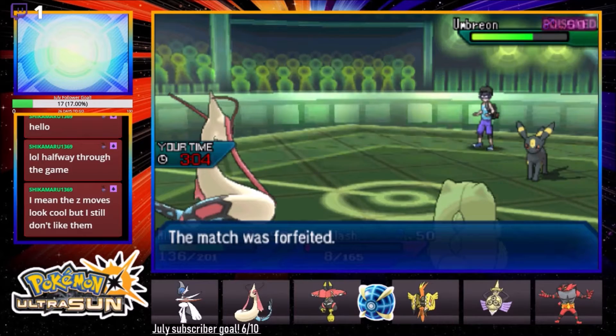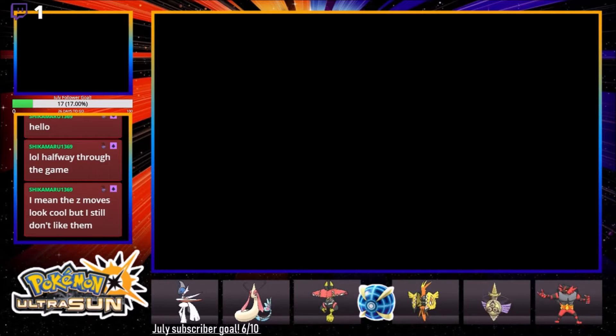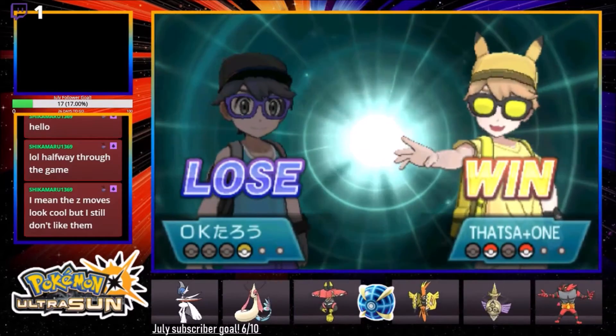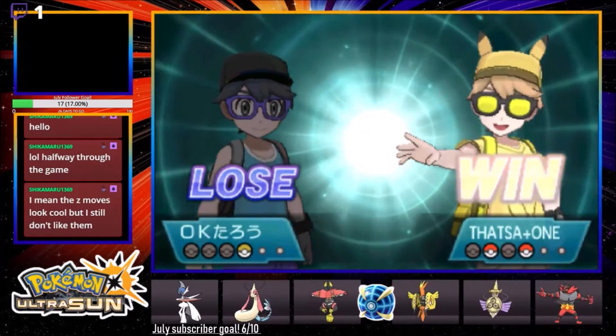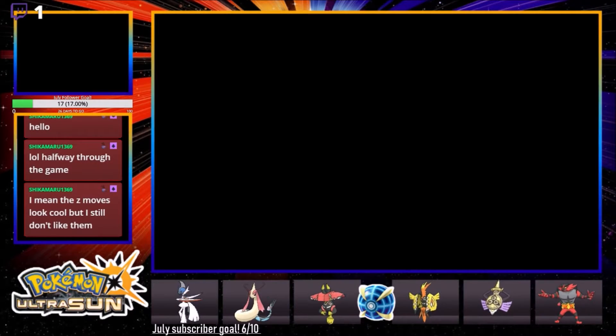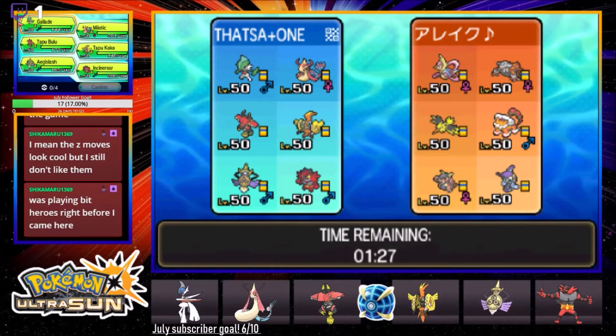I might as well stay in Offensive Stance - if he Snarls into Aegislash he's gonna give us more boosts. And that's a forfeit! We're gonna take that one. That's our first game with this team - pretty good. Gallade totally checked that guy, we denied the trick room. 1745, a player from France on a Japanese cart - what the heck. All right, here we go.